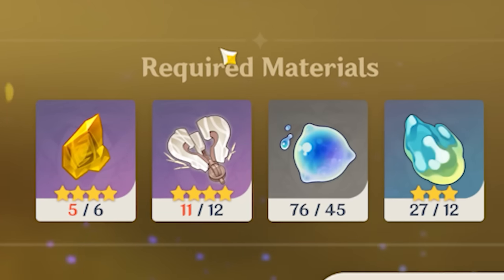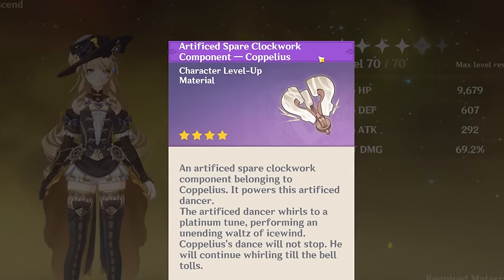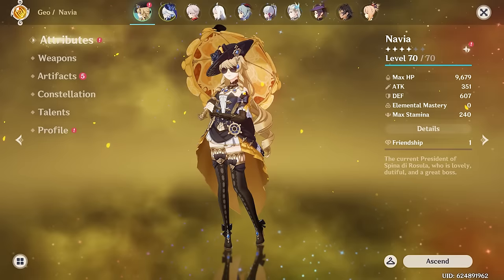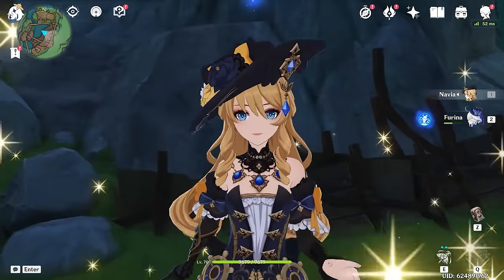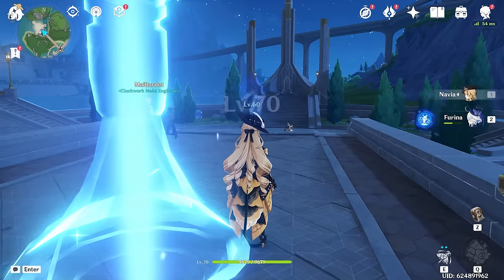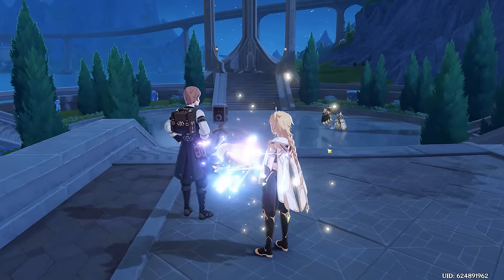Oh, we're missing a couple of things — we need one more artificial spare clockwork component and a geo shard. My goal today is going to be that sweet level 80, because frankly I just don't have the mora or the EXP books for level 90 today. But with that being said, let's go get those two things and take her to level 80.